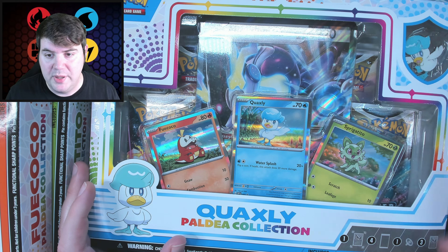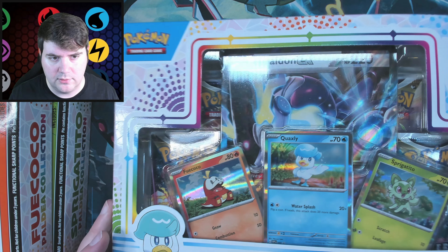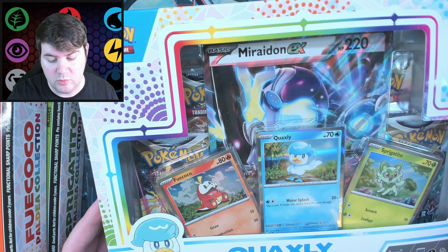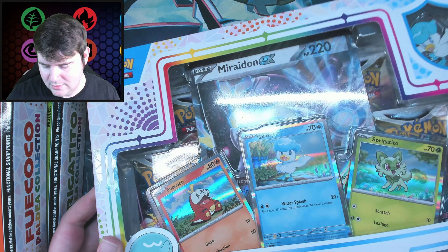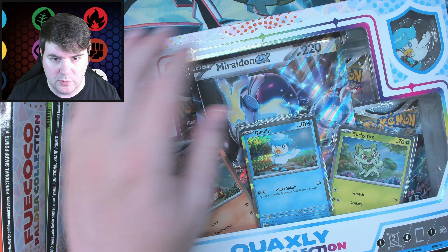They come with a cool pin too, which you can see there. Nice boxes. This is the start of a new generation — it's been about three years now. I think Sword and Shield and the cards came out early 2020, and here it is early 2023. Three years later, finally have a new generation. And yeah, they're bringing back the EX cards, which you can see there. Which is cool.